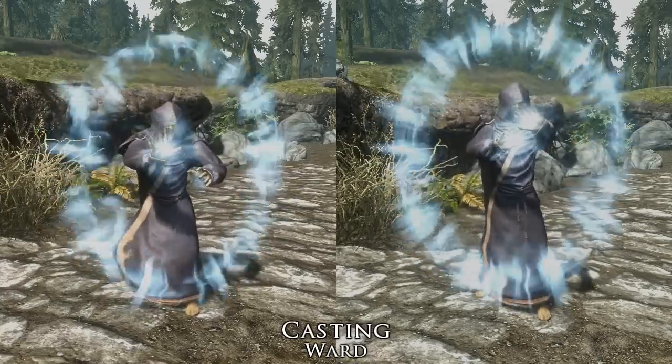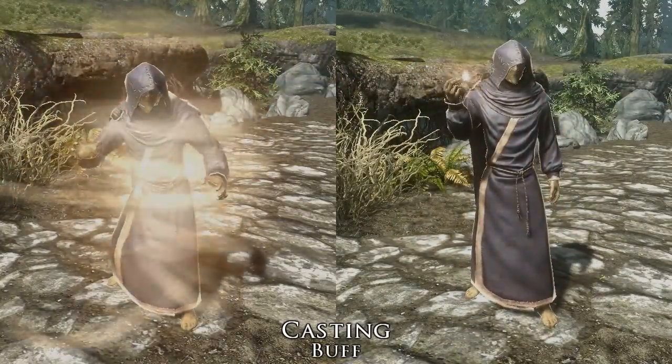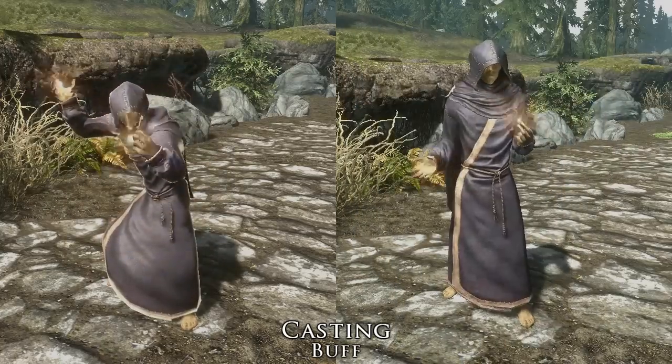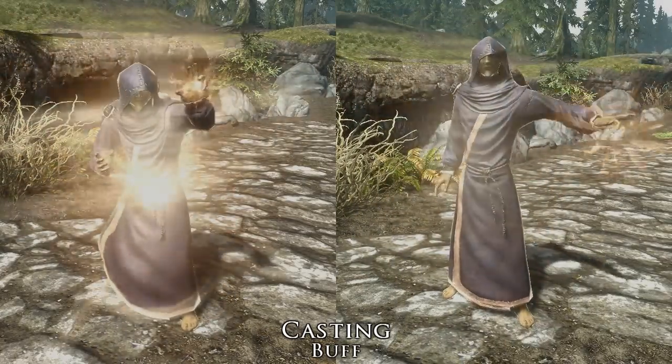The mod also uses different animations when casting the different types of spells. For example, instead of just the generic hand movement, when you cast a buff your character charges and then clicks their fingers. There's even an added snapping sound effect.